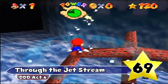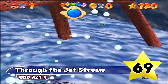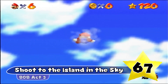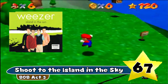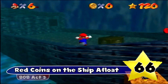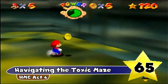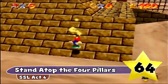Through the Jet Stream in Dire Dire Docks — unlike the Jolly Roger Bay star, this name actually makes a lot of sense, and I think this is an excellent hint for finding this star. Big Penguin Race — three words is all you need, and this one just cuts right to the chase. Shoot to the Island in the Sky kind of reminds me of Island in the Sun and Spirit in the Sky — those two songs combined. I just think this star name is iconic. Red Coins on the Ship Afloat is just a really good clue, and afloat is just a sophisticated word. Navigating the Toxic Maze just puts you in the mood to go exploring through a maze. Stand atop the Four Pillars is a really good tip to help you find this star, and all around it's just a delightful name.